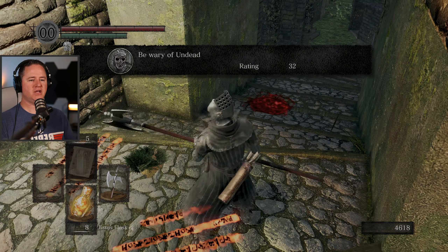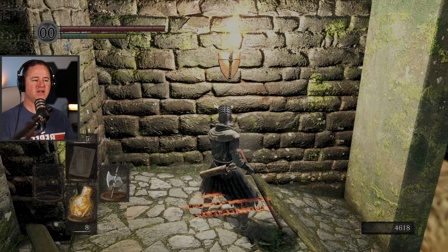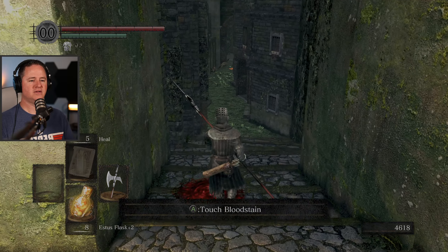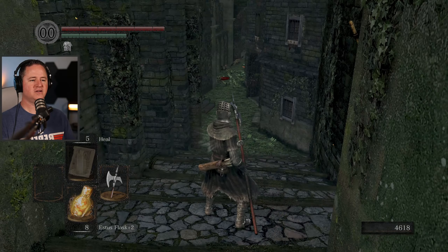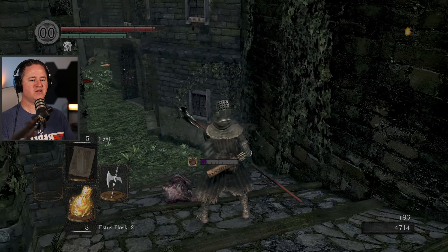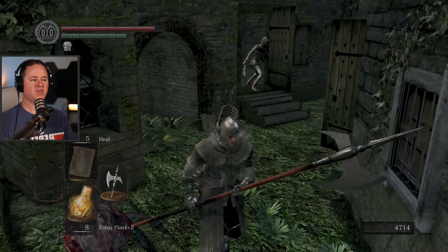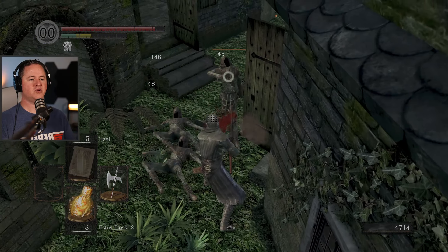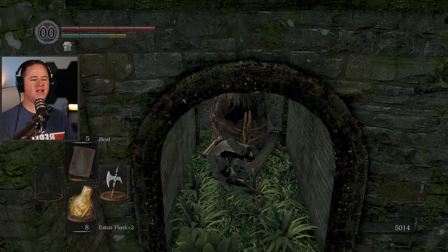Be wary of undead. Bright spot. That is a bright spot. I see a bloodstain. Could this be another ambush situation? Hello! He still managed to get me - looks like I need to be swinging sooner. Oh hi. Double hit! You guys can't handle me.